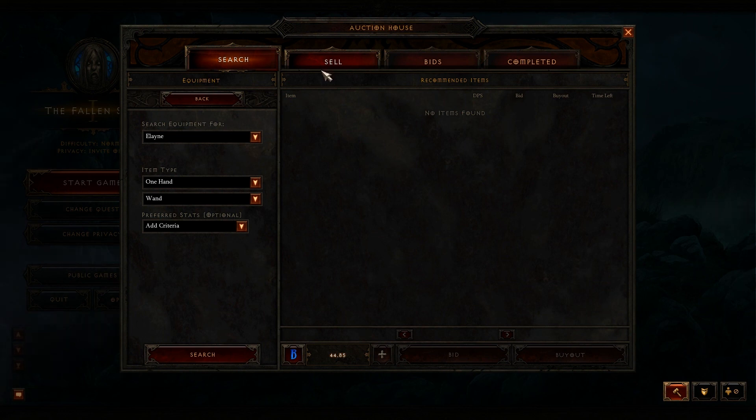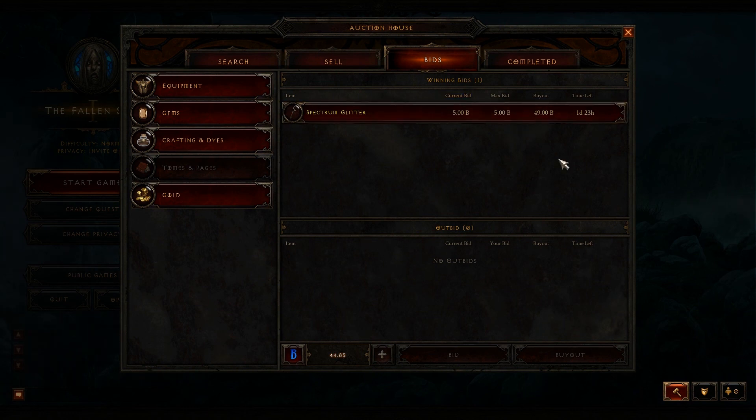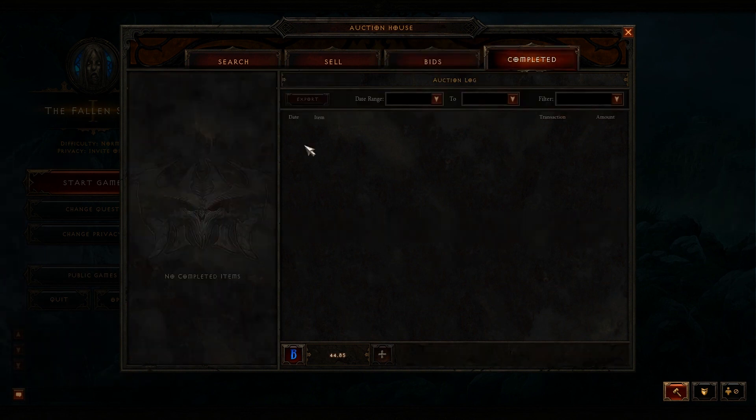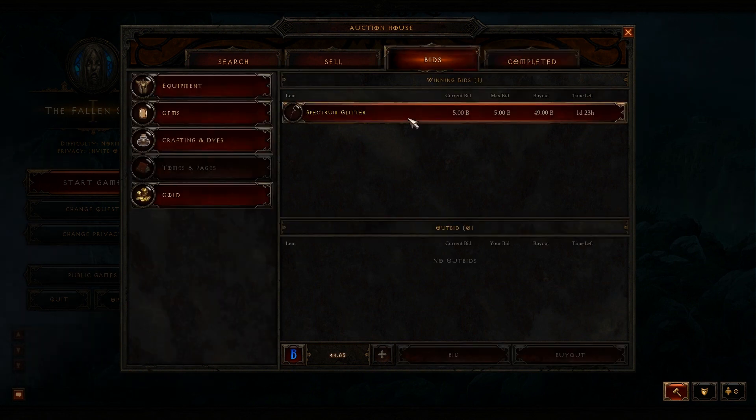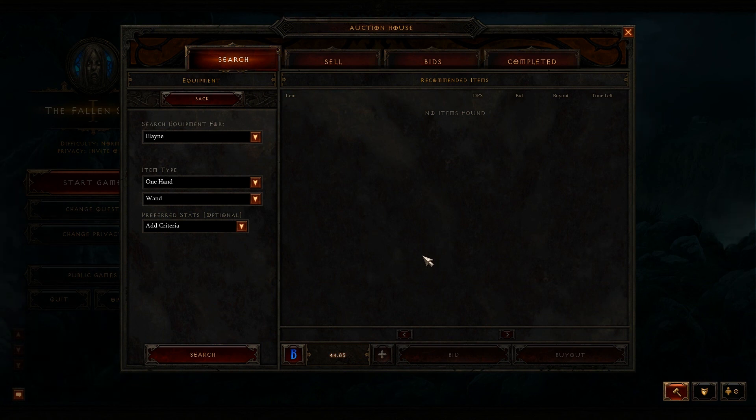I'm not really sure how useful this auction house is going to be, at least with the current interface. I think they're going to have to do some work to improve it — it feels like a last-minute addition and doesn't have a fully thought-through interface. The Real Money Auction House will probably be pretty popular considering the market for Diablo 2 items, and hopefully it'll be improved before launch.